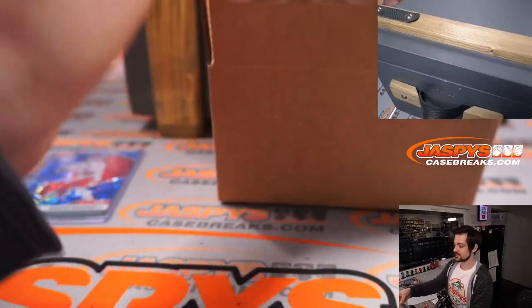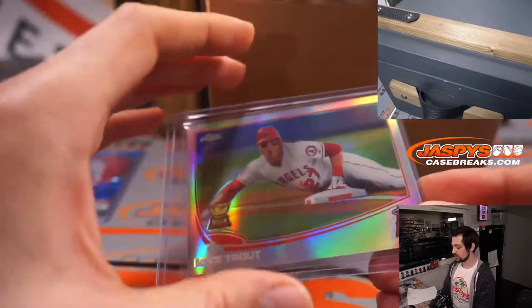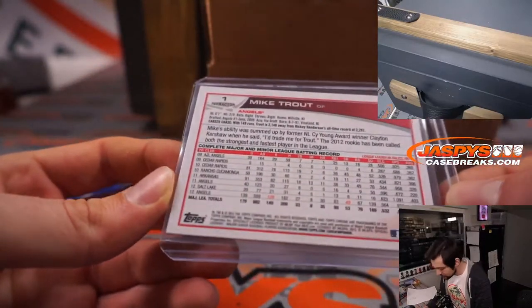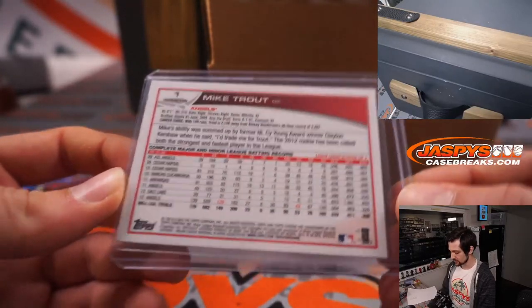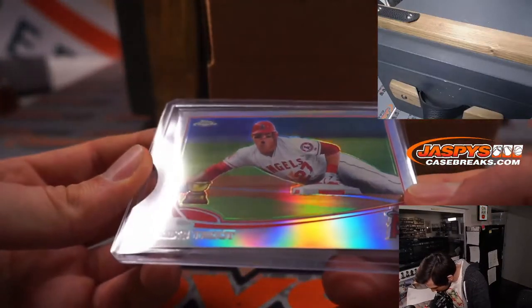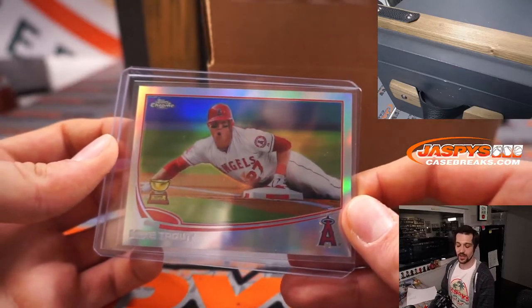After that, we got a gold cup Topps Chrome Refractor — Mike Trout. Look at that, 2013 Topps Chrome Michael Trout, gorgeous. Look at this card, not a soft corner on it, refractor there. So that will be T for Trout and that will be Michael.